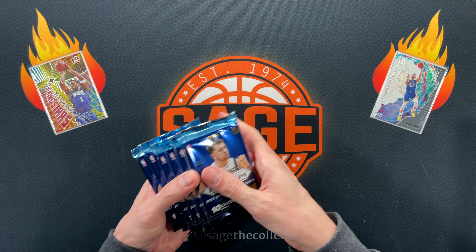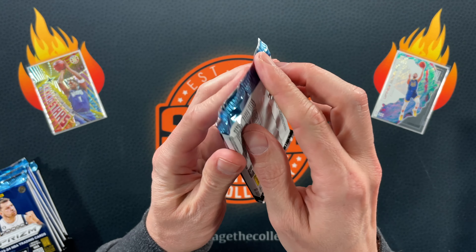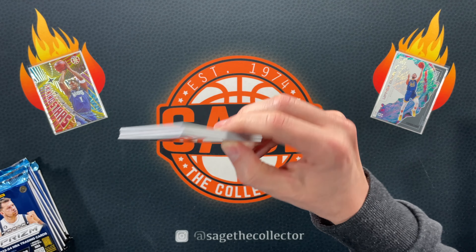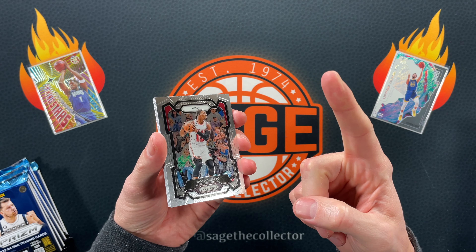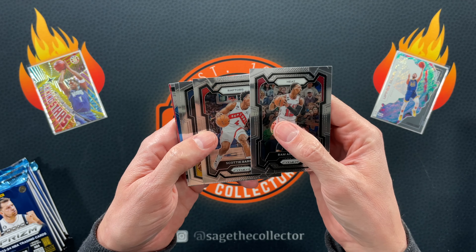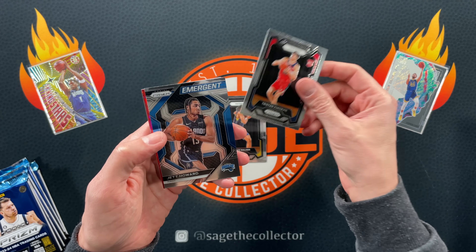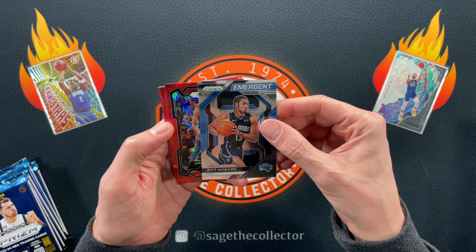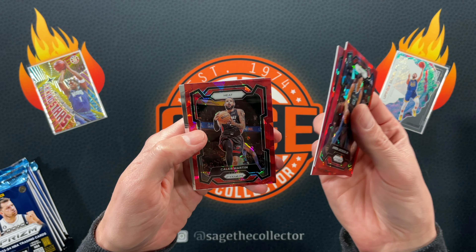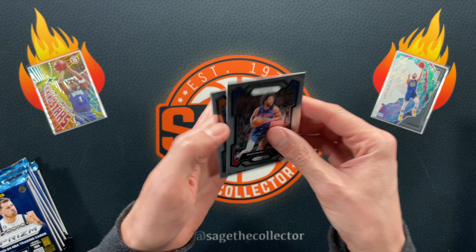I've done that many times — leaving cards in the box. Only six packs, but beefy packs. We got Bam, Scotty Barnes, first rookie is Jairus Walker, got Vukčević, got Jett Howard — our first red ice — Triple J, and Vince.